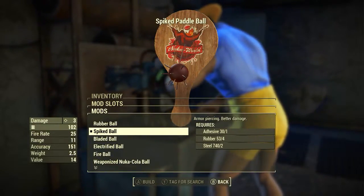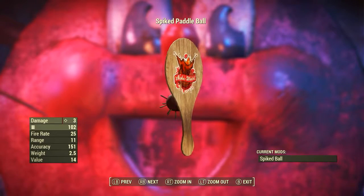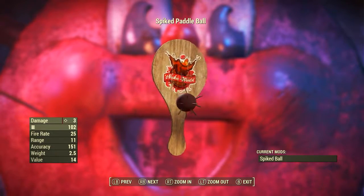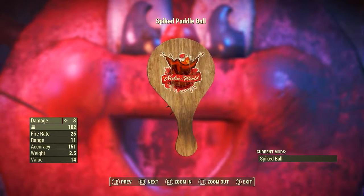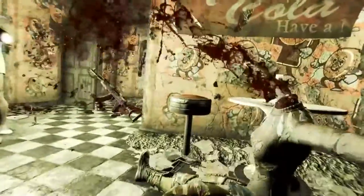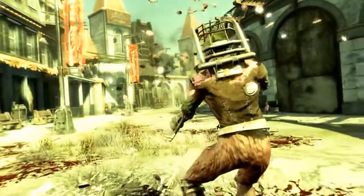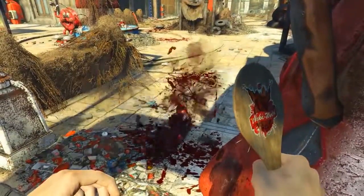Next is the Spiked Ball modification for the Paddle Ball. Description: Spiked Ball - armor-piercing, better damage. Once added, it has a base ballistic damage of 3, uses Paddle Ball string as ammunition, fire rate of 25, range of 11, accuracy of 151, weight of 2.5 pounds, and a value of 14 caps. The Spiked Paddle Ball increases damage 3 times compared to the standard and has armor-piercing capabilities - because we wouldn't want anything less than that whole 3 damage hitting our enemy. With Lone Wanderer and Bloody Mess perks, I got its damage up to 4.